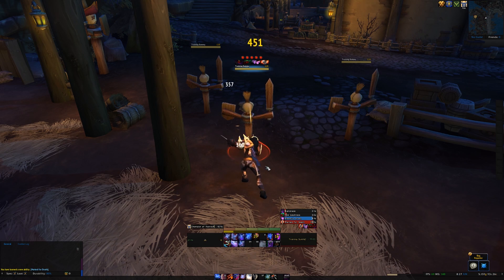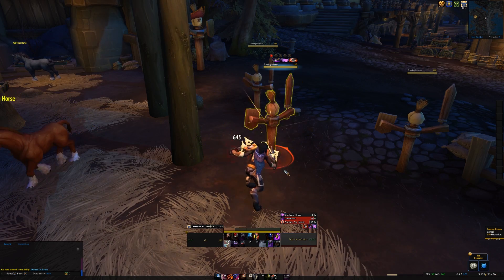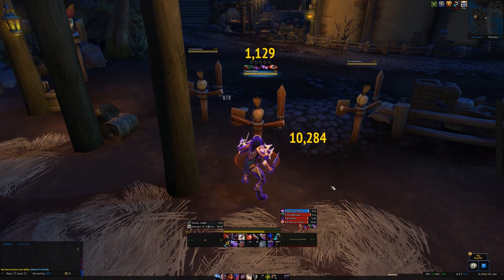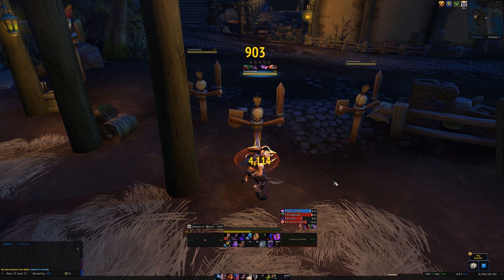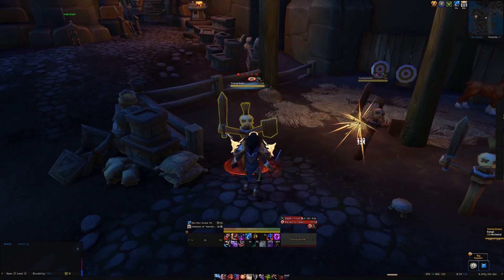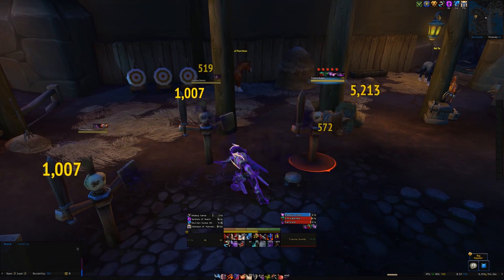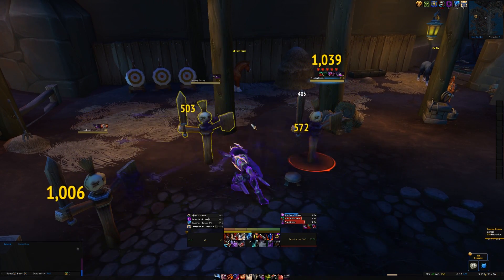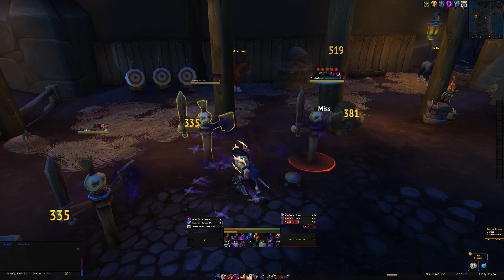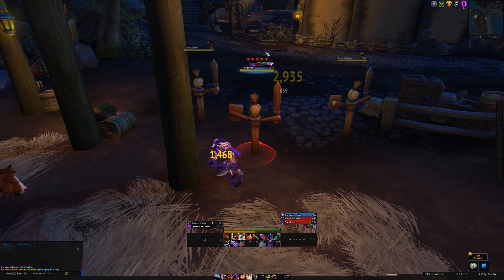You're generating combo points with Backstab — you can use it in front of the enemy but you don't really want to. Once you've generated combo points, you've got two finishers. The main one you always want to have is Night Blade, a damage-over-time effect you want to maintain on the target — doubly so because it increases the damage the target takes from you. Your extra combo points simply get dumped into Eviscerate. For AoE, you've got Shuriken Storm, which damages enemies and generates combo points for every enemy hit, deals extra damage from stealth, and for every target hit the damage of your next Eviscerate is increased, giving you a nice rhythm in AoE scenarios.